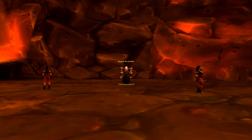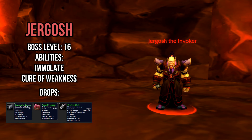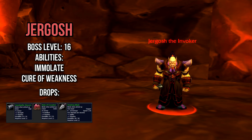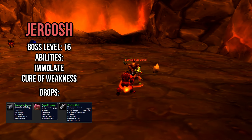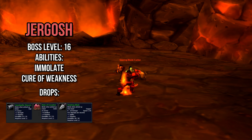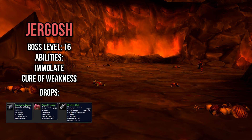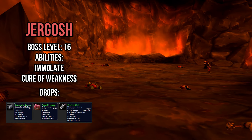The third boss in RFC is Jurgosh the Invoker, a level 16 orc warlock located in the final room of the dungeon. He has two major abilities, Curse of Weakness and Immolate, both of which are for the most part negligible. However, like Ogleflint, Jurgosh is also flanked by two mobs. Make sure to CC at least one of the mobs while the other is focused down before transitioning back to Jurgosh. If you're planning on using fear for crowd control, make sure to clear the entire room prior to pulling the boss. Add control is the key to this fight, so stay focused on keeping those adds in binds.